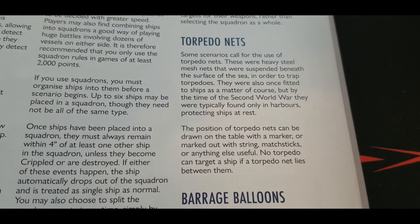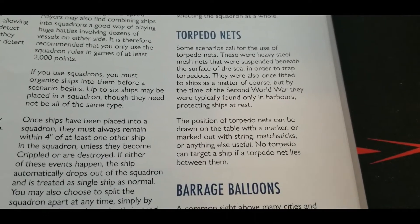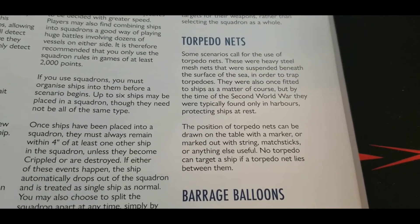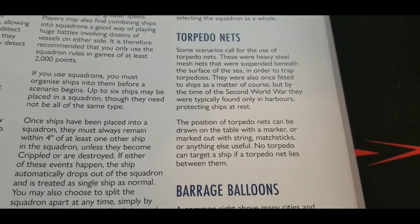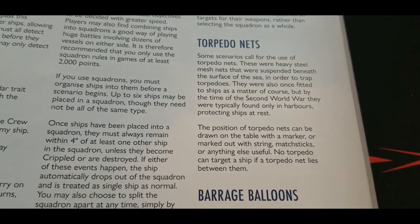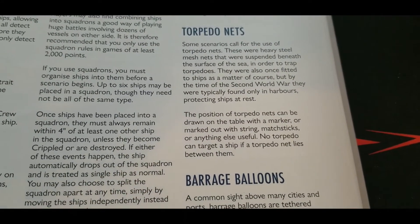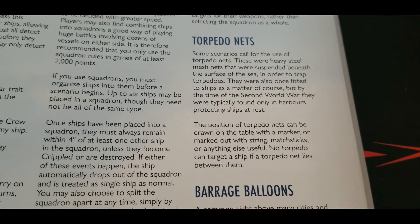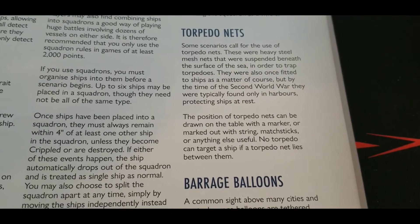The position of torpedo nets can be drawn on the table with a marker, or using a piece of string, matchsticks, or something similar. There's basically no in-game effect other than: no torpedo can target a ship if a net lies between them. So you'll have to find a way to get around the net and get an actual angle — a firing solution — on your target ship. With the shorter range of torpedoes, you'll definitely have to get up close and personal in many cases.